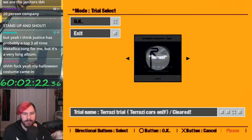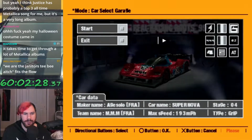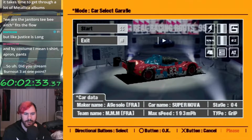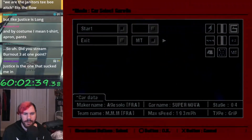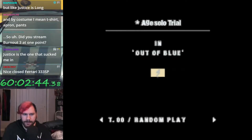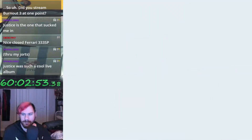We've completed Lizard, we've completed Tarazi, it is time for Aj Solo, and then it's Extra Trial. Let's just do it to it. Starting with the easy race — and also, I believe, what is going to be the best of the Aj Solos. Mappy. So, out of blue. Let's go. Nice close. 333 SP.